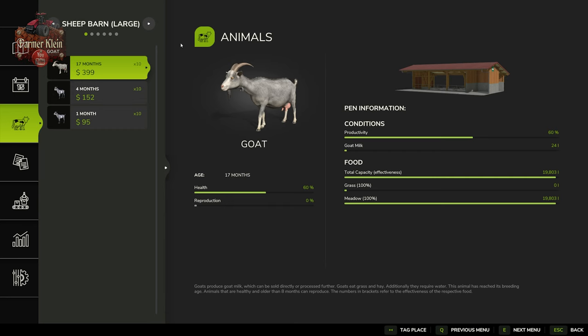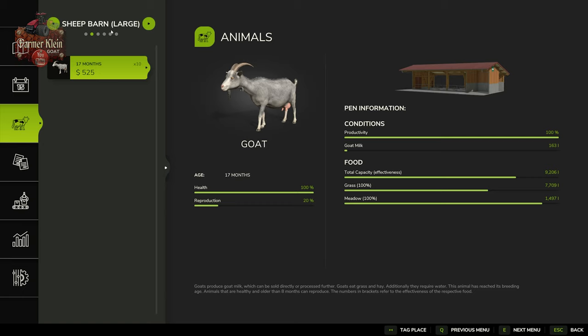Toggling over to our next pen — the large pen with 10 adult goats now 17 months old — since they had grass or hay supplied they have 100% health. To maximize your animals' productivity, feed them right away and don't count solely on meadow grass. We can also see we are 20% into the reproductive cycle — each month jumps 20% because it's five months until 100%, at which point 10 newborns appear and the cycle resets to 0%.